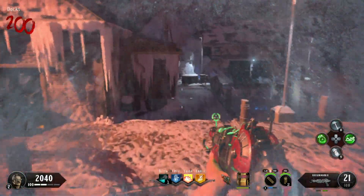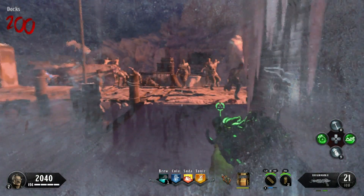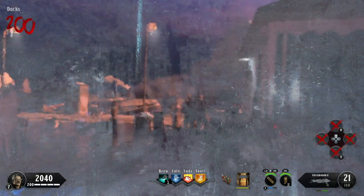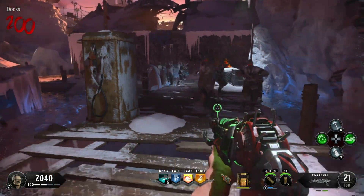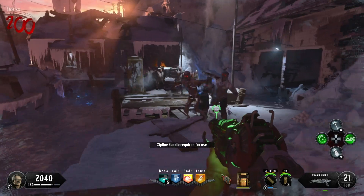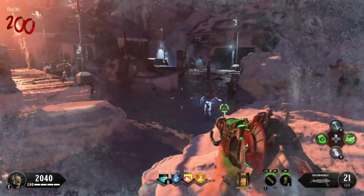As you can see, I had Stamina and I still couldn't out-walk these guys — they were still attacking me and getting me. This was really frustrating, the freezing. And believe it or not, even if you have the ice pick, which you're supposed to break the ice in one hit, it still doesn't work. It doesn't break it in one hit.